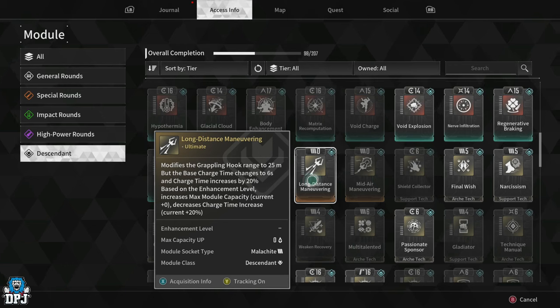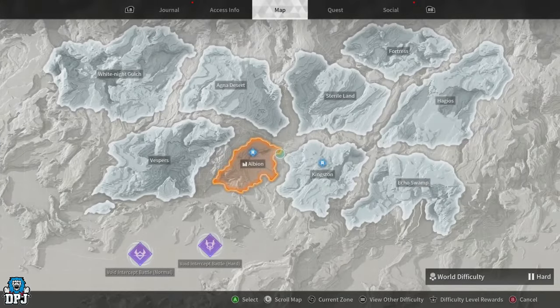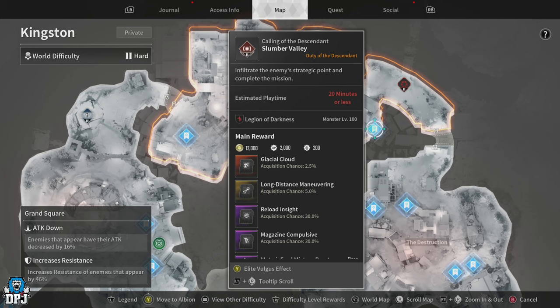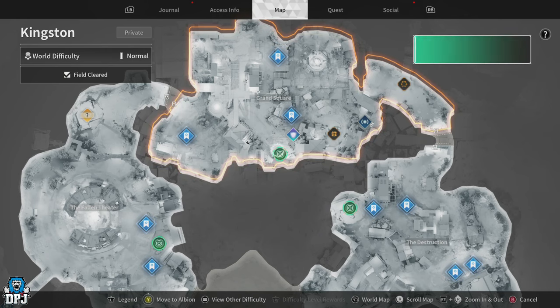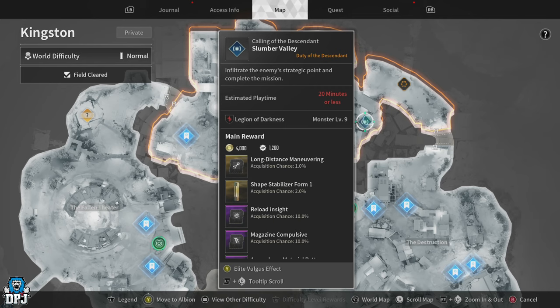For the long distance maneuvering grapple hook — probably my favourite — there are two ways to get it: one near the start of the game, one towards the end. In Kingston, there's the Slumber Valley mission. Doing it on hard gives you a 5% acquisition chance. If you switch to normal I believe it drops to about 1%. So if you're relatively new to the game and you want the long distance hook, you can farm Slumber Valley in Kingston.